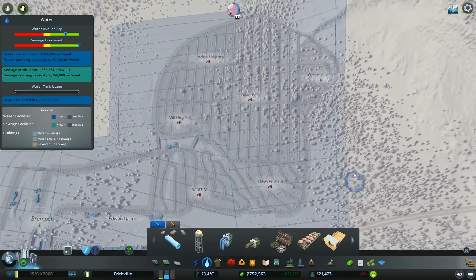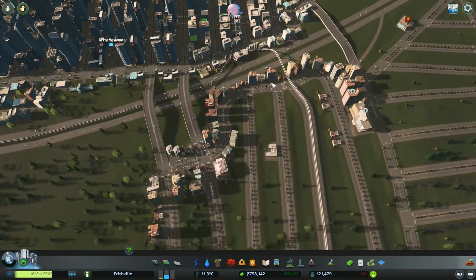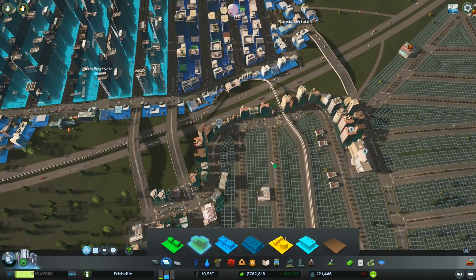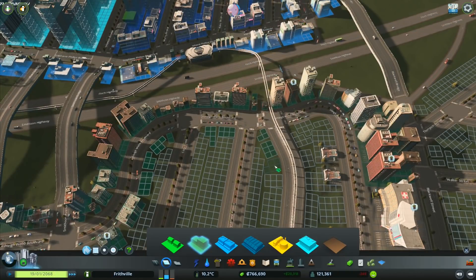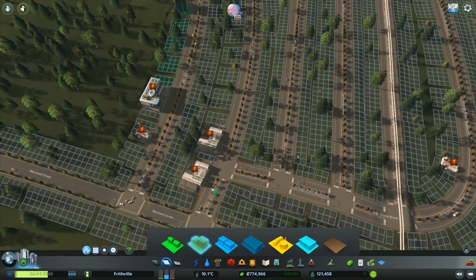There we go - everything has now got water all the way up through. Look at that, a thing of beauty! Every single little bit up through there has got water. We don't have power on any of these, but they do have water. There is now power around on these because they've built the housing and we're starting to get some actual demand for housing as well, which is quite good. I do want to start getting a little bit of demand for housing.